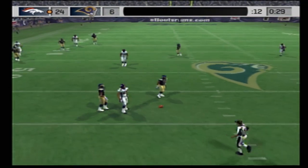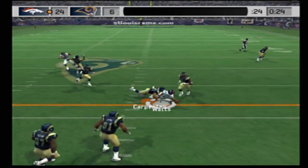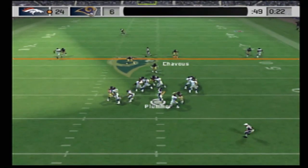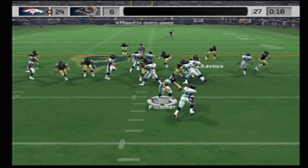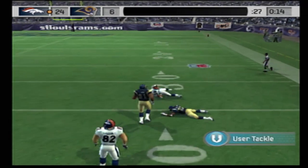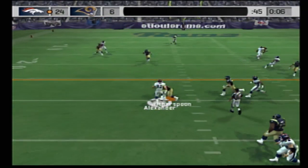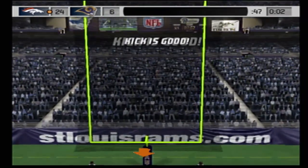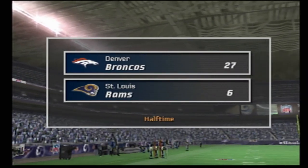He pump-fakes, gets the pass off — broken up. Throwing — he finds his man. Carpenter comes up. Pass play here on first down, steps up looking for something long — it's batted away. They give it to the halfback — the back breaks free. Butler is there for the tackle. With the pass he hits his receiver. Witherspoon comes out — a 47-yard field goal, it's good. After the first two quarters of play, the score is 27-6.